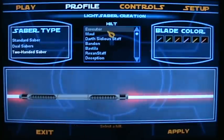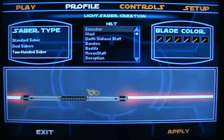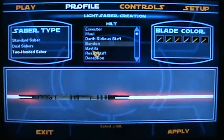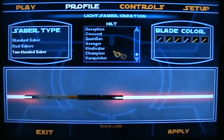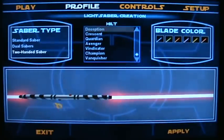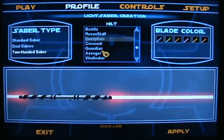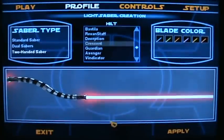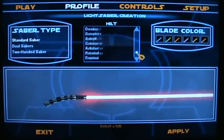For the two-handed lightsabers we have the Executor — which I don't know which one it's based on, maybe Exar Kun, I don't know — Darth Maul's, Darth Sidious Darth, Darth Bandon's lightsaber, Bastila's lightsaber, Revan's lightsaber, and it's a female something from Force Unleashed 2 Wii, she uses a double-bladed. And Kyomi Vos' slash Sarge Ventress' curved saber — all very nice lightsabers, by the way.